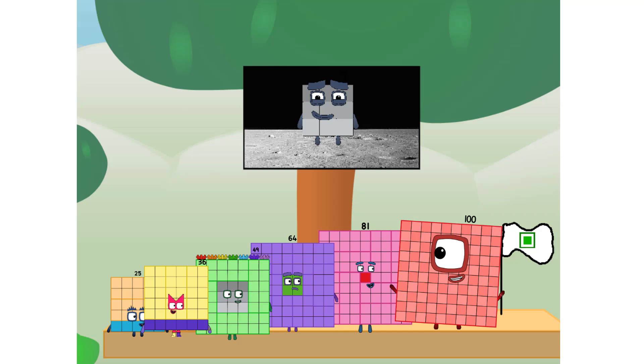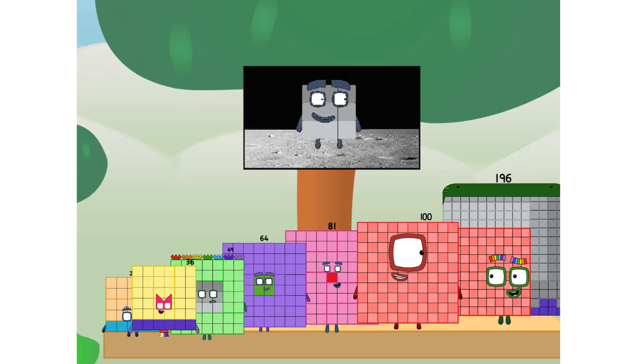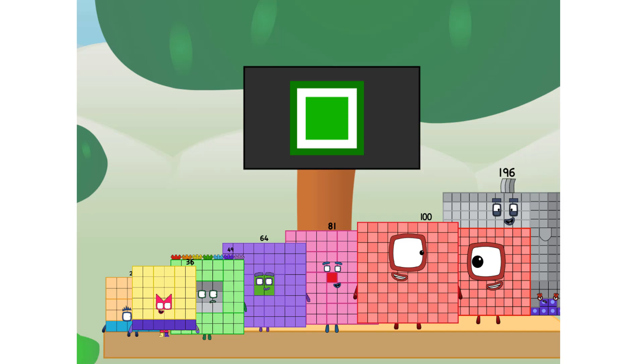We did it! The only thing left now is to plant the square plus flag. We have a problem. I forgot the flag. Don't worry, little nine. I'll take care of this. One hundred ninety-six. And I promise, no rockets. No rockets.